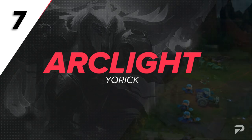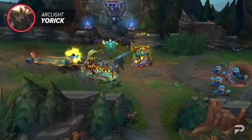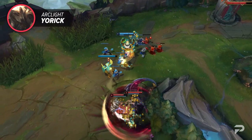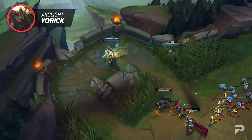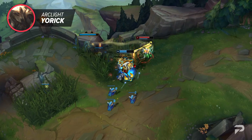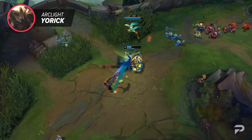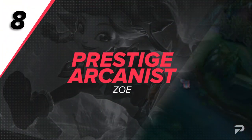Moving on to our next skin, we've got Arclight Yorick. This skin has similar problems to other Arclight skins except instead of being pay-to-win, its bright details make it pay-to-lose. Usually this series of skins offers hard-to-see abilities that can be game-changing, like Varus's ultimate or Vel'Koz's Q. Unfortunately for Yorick, he doesn't have a key ranged ability, but what he does have is his little ghouls that deal damage to you and your minions. These ghouls usually blend in with the background, but with Arclight Yorick they have bright yellow grave markers and glowing models as they attack the enemy.